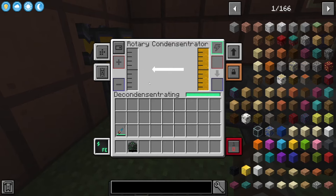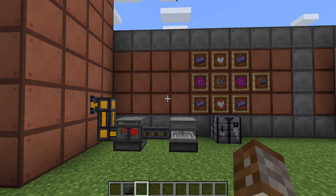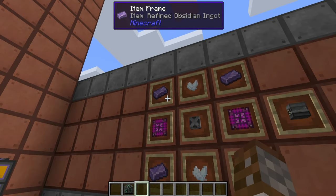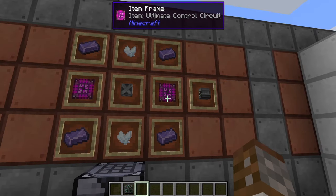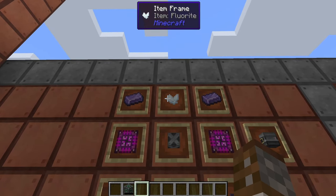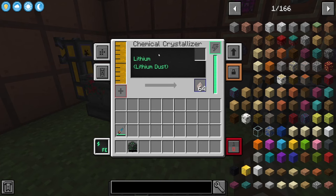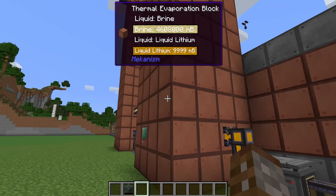From liquid lithium, you need two machines. First is the rotary condensator, which condenses lithium from liquid into gaseous form. Just check the mode button inside and set it so liquid lithium converts to regular lithium. Then use the chemical crystallizer — a new machine crafted from four refined obsidian ingots, two ultimate control circuits, some fluorite, and one steel casing — to crystallize the lithium into dust.